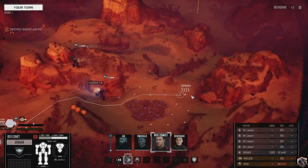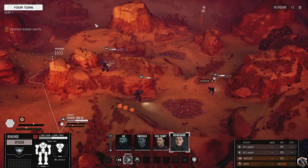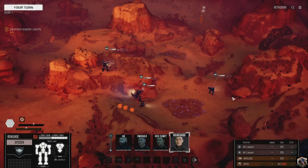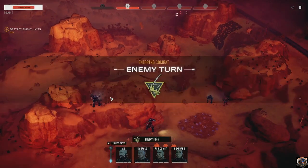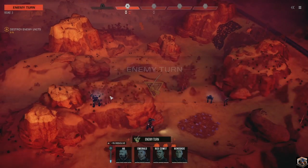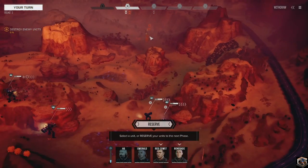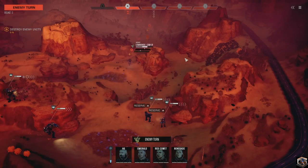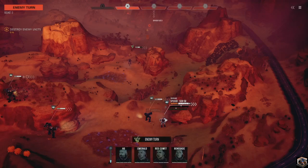Bringing mechs east - we have two mechs, I'll keep going east with my lights for now and the heavier mechs should be able to do overwatch. Right now it's two light mechs and we have initiative first, so I'm actually going to reserve both of them - I want the other guys to move first. They have a Commando and it just completely flanked my Spider.